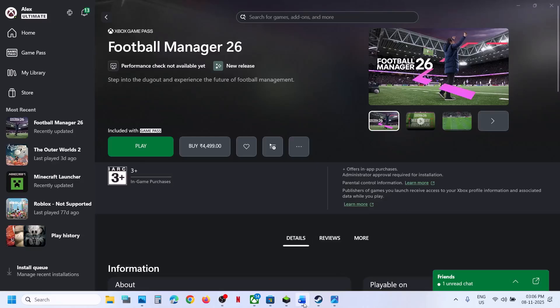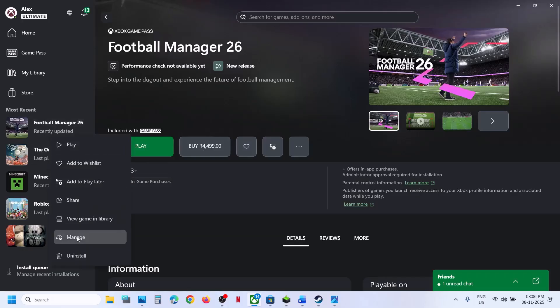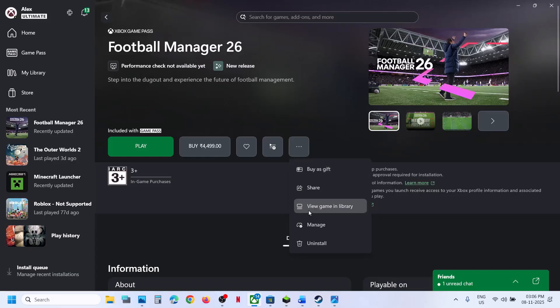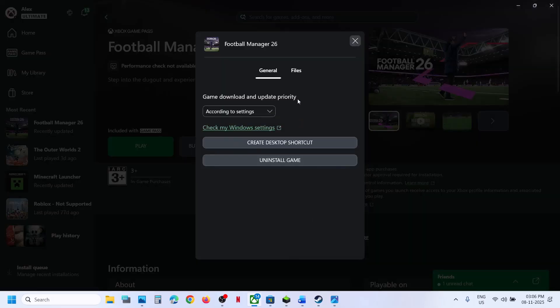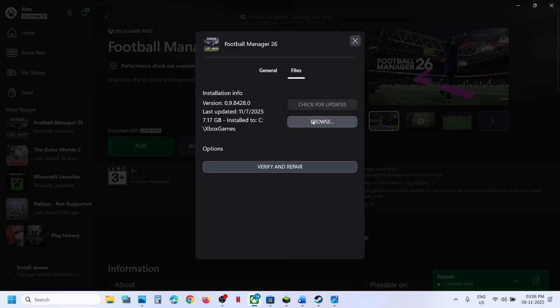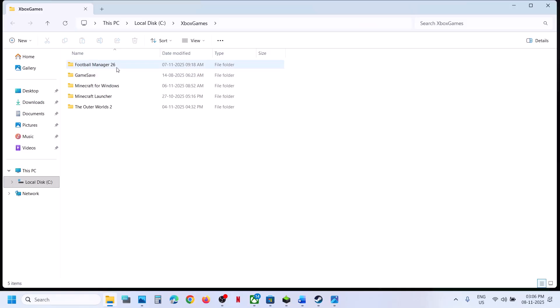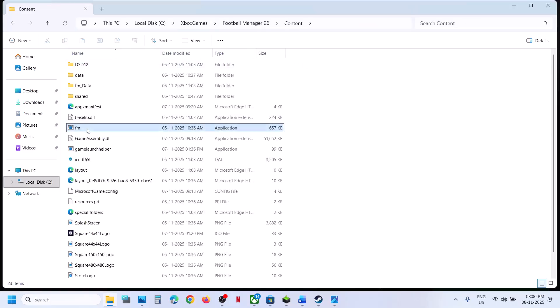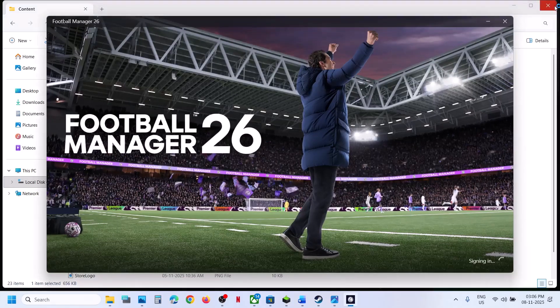The first step is to launch the game from the game installation folder. For this, you can select the game, make a right click, click on Manage, or you can click on these three dots and then click on Manage. Go to Files and then go to Browse. Now open the game folder, open the content folder. Over here you can see the game.exe file — make a double click and then you can launch the game from here and then check.